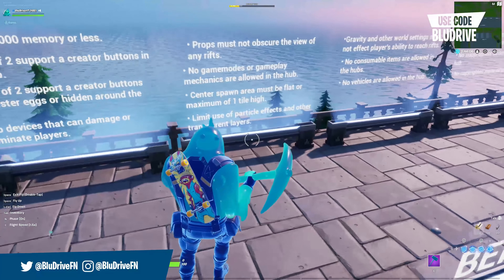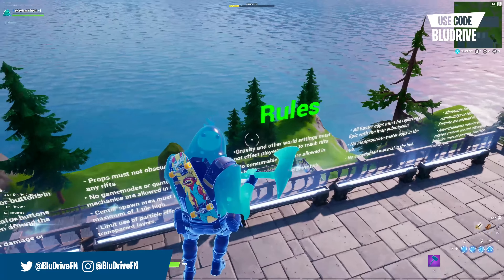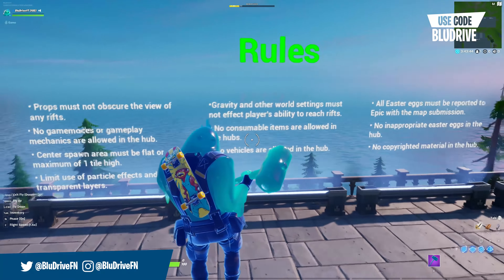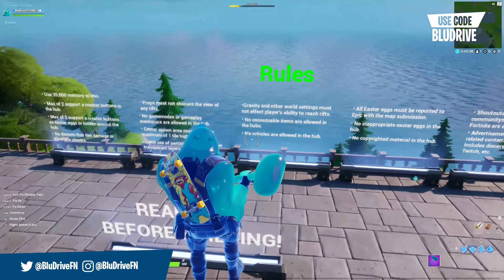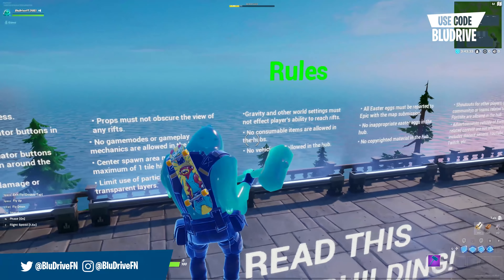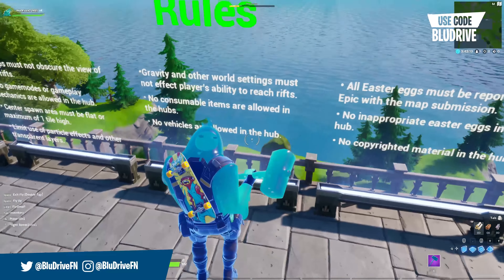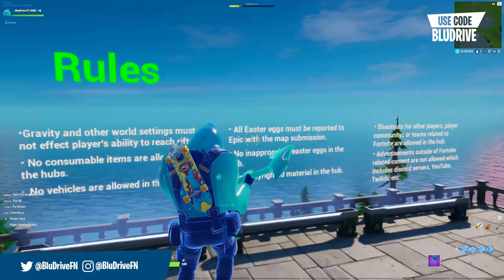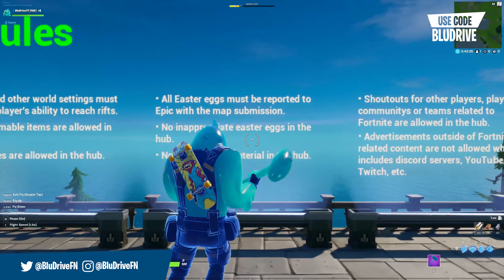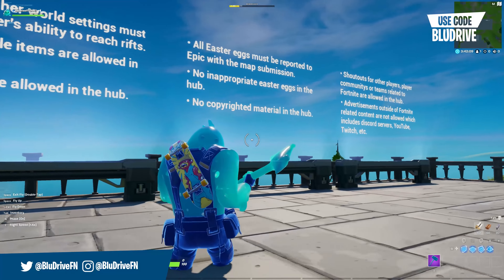Make sure to limit the use of particle effects or transparent layers to ensure it performs well on Nintendo Switch and mobile. Don't set gravity to crazy settings that make it difficult to reach the rifts. Don't include consumable items in the hub, as people could collect these and potentially break other featured islands or levels. Also make sure to have no vehicles in the hub. If you have any easter eggs, report them to Epic first to ensure they don't go against Epic's content policy.